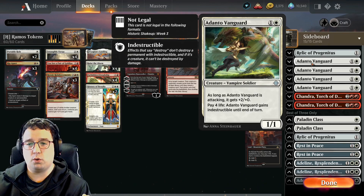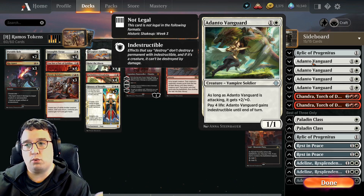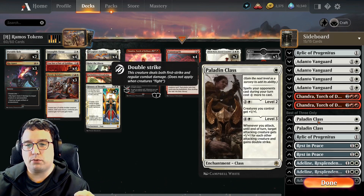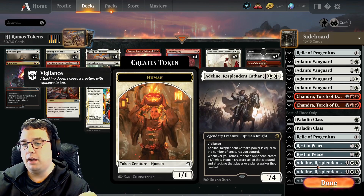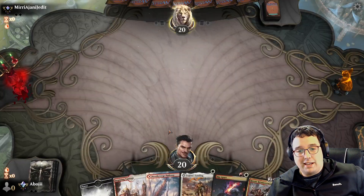Hello, hope you're doing well. Today we're playing some Boros Tokens in Historic Best of Three. This is a deck I remember toying around with when Elesh Norn was first introduced into Historic — it was a bunch of fun but not the most powerful. This is John Ramos's new take on the deck; I think it's a pretty sweet build and I definitely want to try it out. I'll put a link to his original deck in the description.